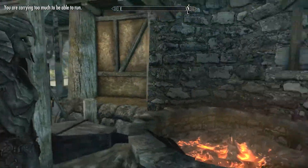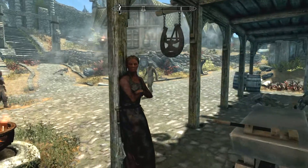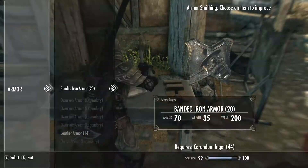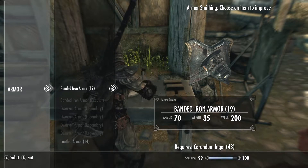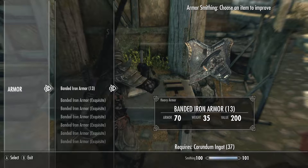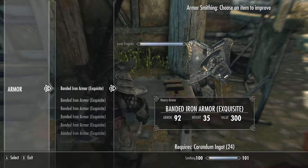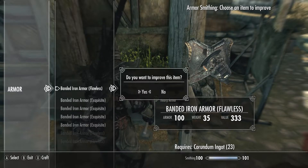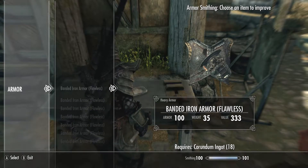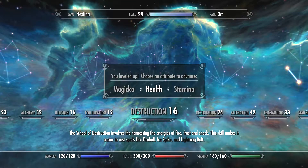To make use of dragon scales and dragon bones, you have to reach level 100 of the smithing skill and unlock the dragon crafting perk. You need to have 100 smithing and the last perk in the smithing tree to start using dragon bones and dragon scales. Until then you have to wait a very long time.